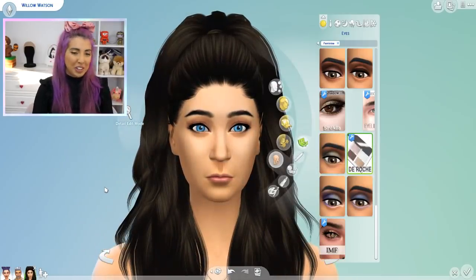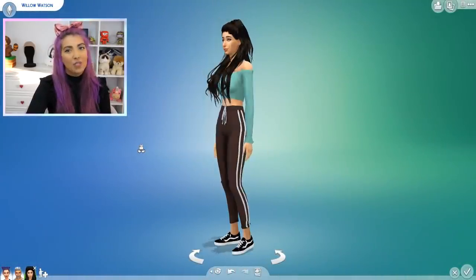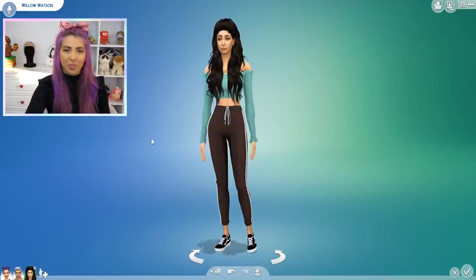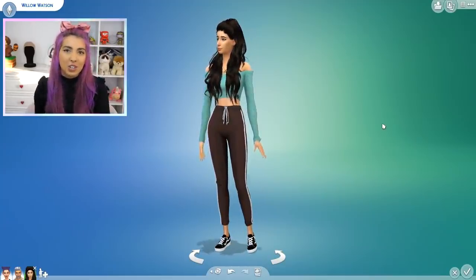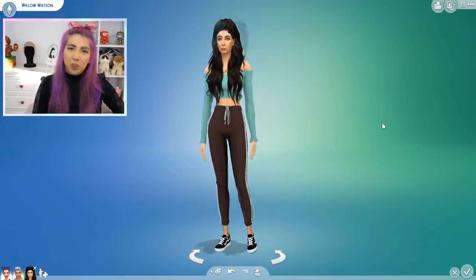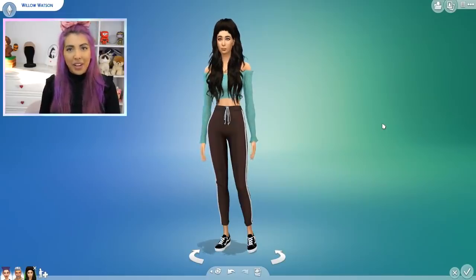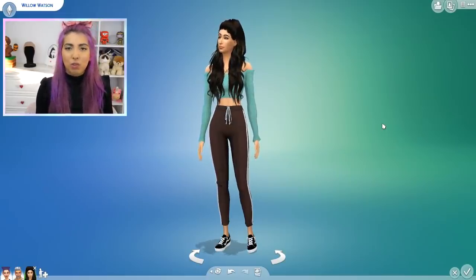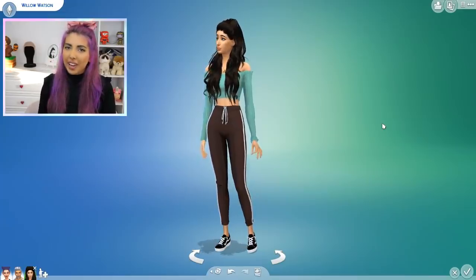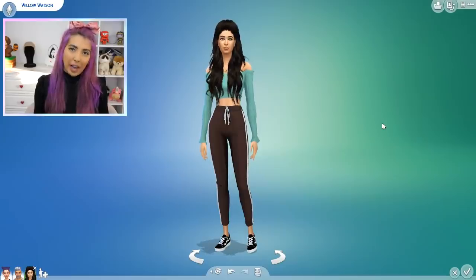Moving on. She looks natural, she's okay. This is Willow Watson — love the alliteration in the name. Let me know if you like Willow in the comment section down below. Just don't look at her when she's smiling because she will terrify the children. Anyway guys, this is where I'm leaving the random genetics challenge. I think we ended up with a kind of cute Sim. I tried, I really tried. But there we have it.